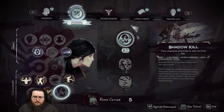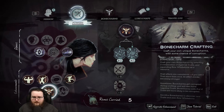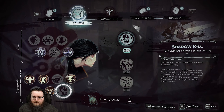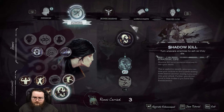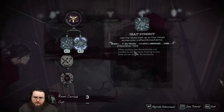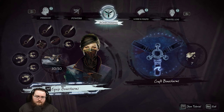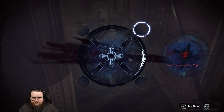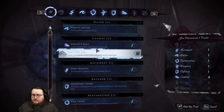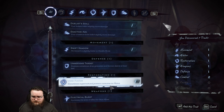Shadow kill could be nice to have too. So let's see — we have 5, yeah we can. Let's go for shadow kill. Then this one. Then we got the bone charms, we got the craft. We will take this one — so 4 times, 2 times.